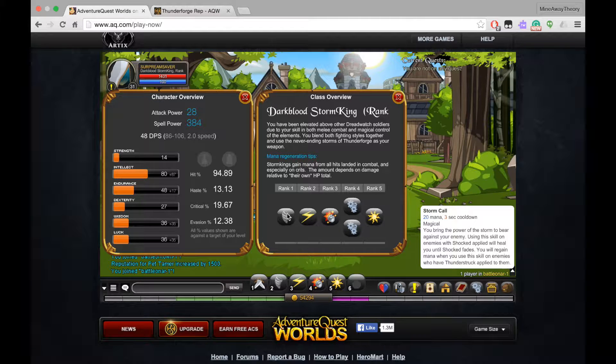So we have Stormcall which costs 20 mana, and it's a magical attack. We have Skyfire which costs 40 mana, it's also magical, but it strikes up to 3 enemies. This one's called Thunderclap — it has 40 mana, it has a 12 second cooldown, it's magical also, and it hits up to 3 enemies at once.